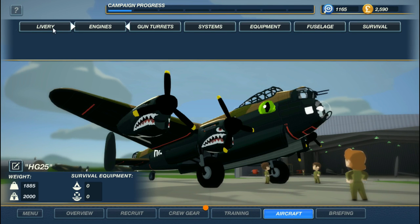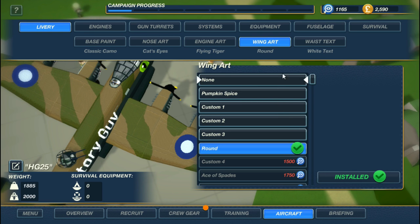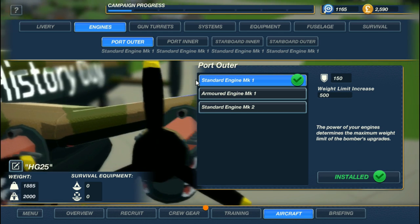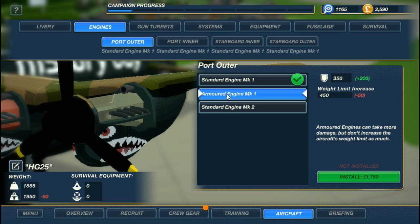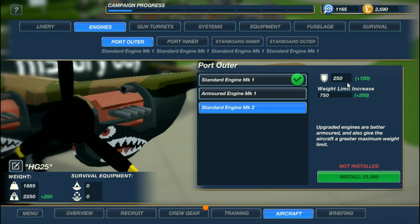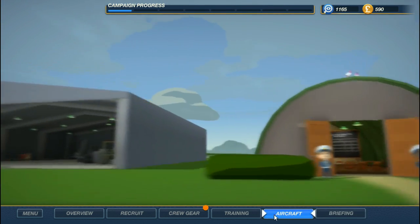I did go ahead and make one little change on the design — on the wing art I put these round dots, nothing fancy for now. I've been adding a lot of armor to the fuselage which makes it heavier, so I want to start getting better engines. The armored engine gives a nice boost to armor but decreases weight capacity — those are 1700 just for one engine. The standard engine mark two is a little less but gives a nice bonus to weight limit, so I'm going to put two standard engines on the starboard and port outer positions.